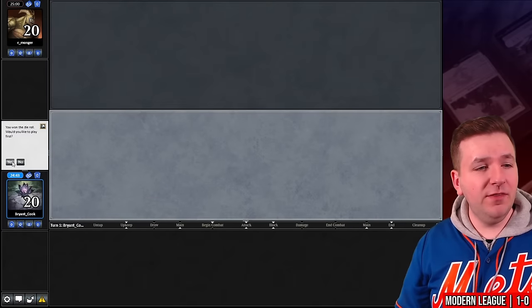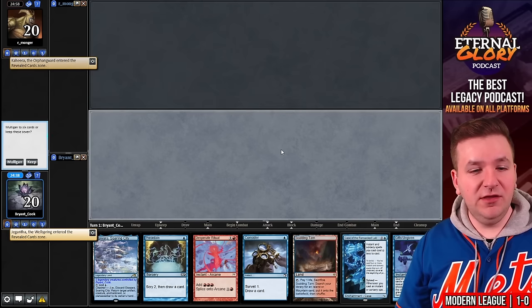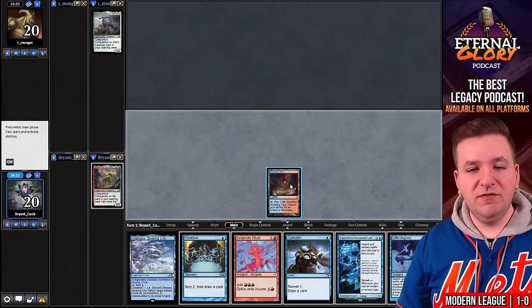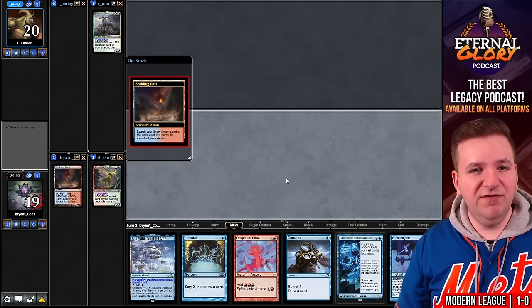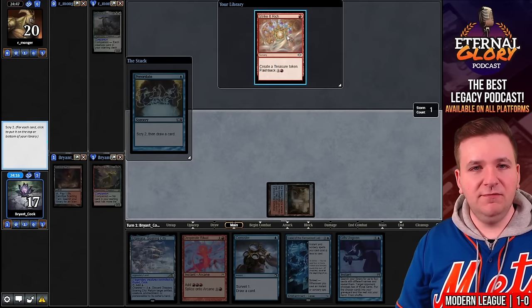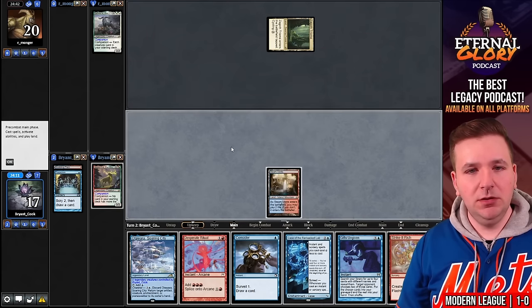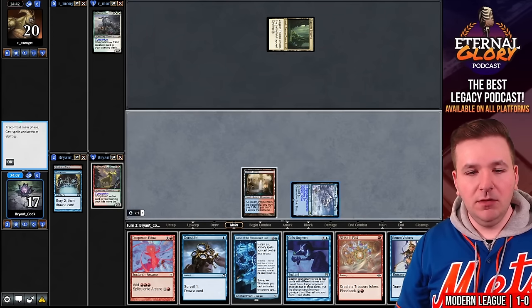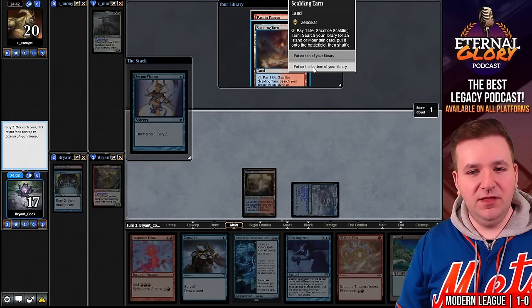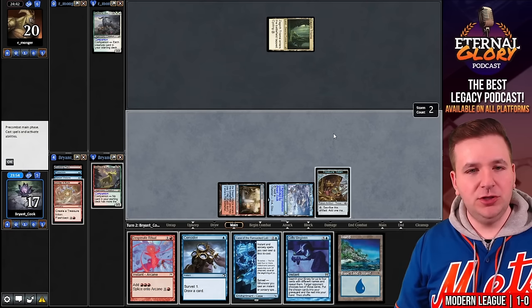For round number two, we've won the die roll. Reveal our companion Gigantamaw. Our opponent reveals Kaheera, the Orphanguard. This hand seems great — we'll keep. Lead on Scalding Tarn, grab Steam Vents, cast Preordain. I think I'm good keeping both of these and I'll pass the turn. They play the Sultai Triome. We'll play our land and cast Serum Visions — we find the land we want and Past in Flames. I think we keep Past in Flames here and play Strike It Rich.